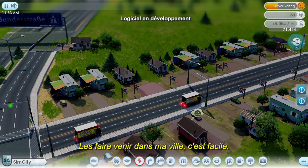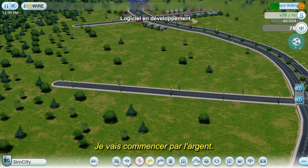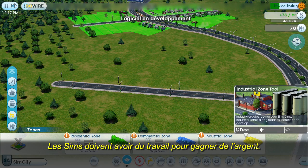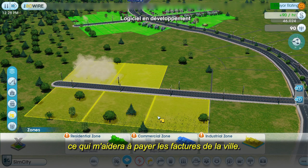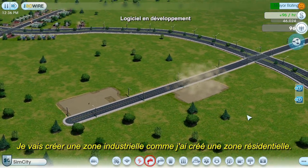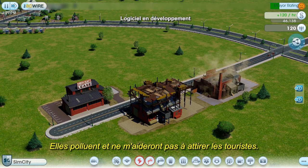Here come my new Sims. Getting them into my town is easy — the trick is getting them to stay. All Sims need two things: money and happiness. I'll start with money first. Sims need jobs in order to make money. A simple way to create jobs is to build some factories. Factories also generate tax revenue, which will help me pay my city's bills. I zone for industrial just like I did for residential. I'm only going to zone a small area here because I don't want too many factories — they're pretty dirty and they won't help me attract tourists.